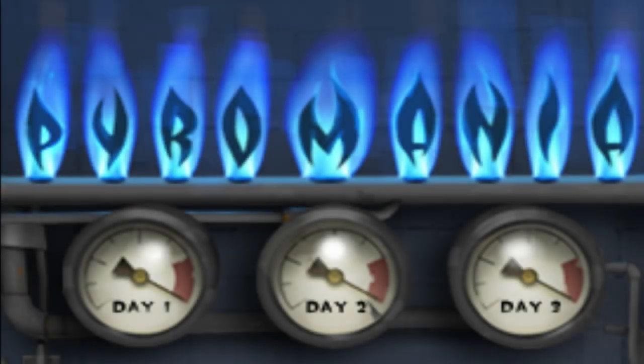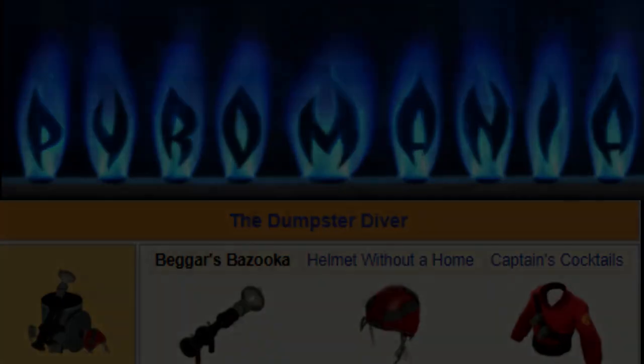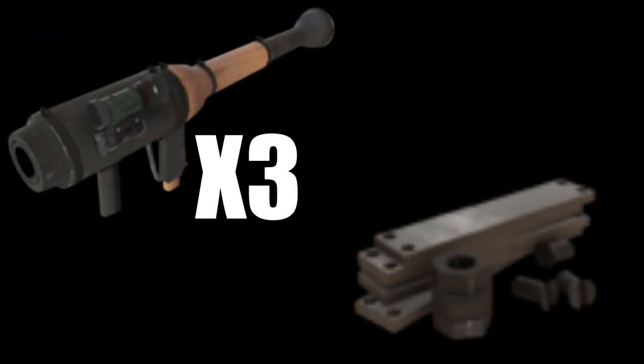The Beggar's Bazooka was added back in 2012 in the Pyromania update as part of the Dumpster Diver item set, and can be crafted by combining three Direct Hits with a Reclaimed Metal. I recommend just trading or waiting for a random drop if you wish to acquire this weapon.